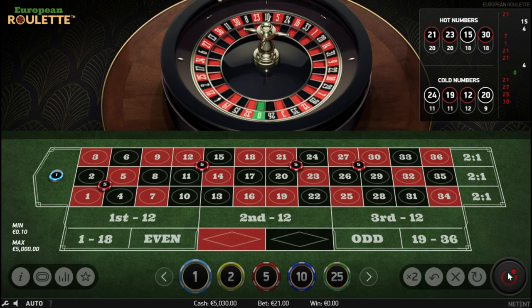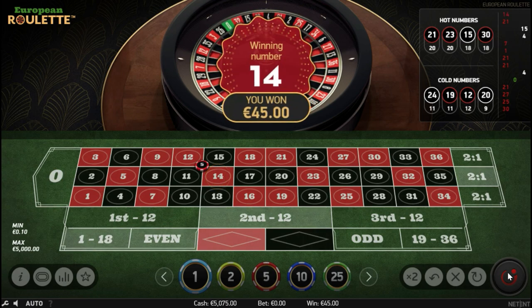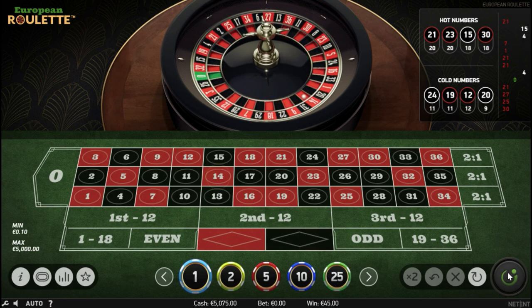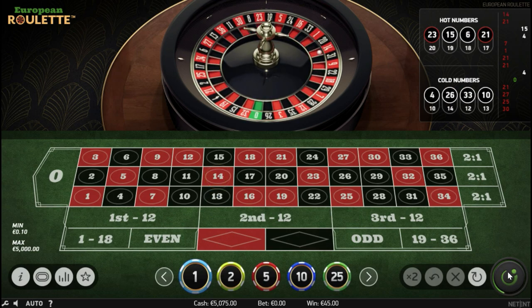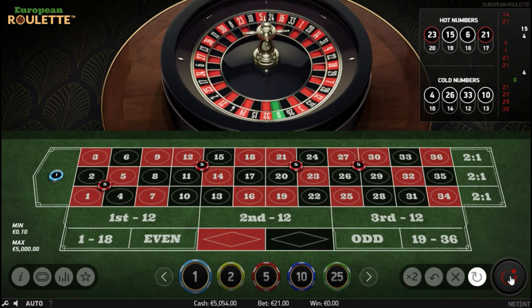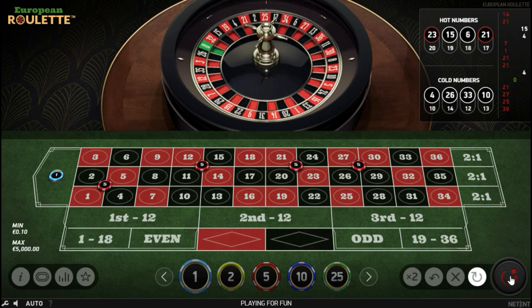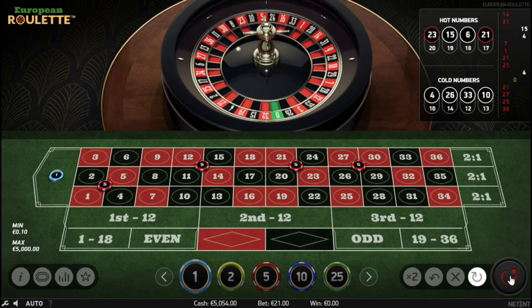Let's see what we're gonna get. Which number is gonna be the winning number? And it's 14 — that's a hit from the corner 11, 12, 14, 15. Beautiful. After the win, I'm just gonna re-bet the same bet: five units on the corners, one unit on zero.